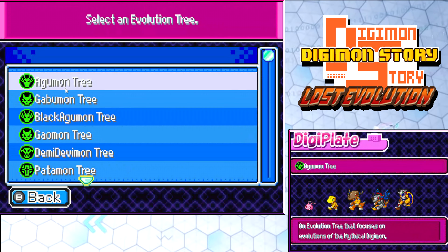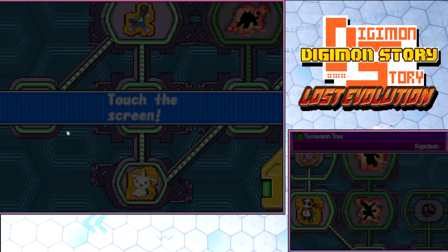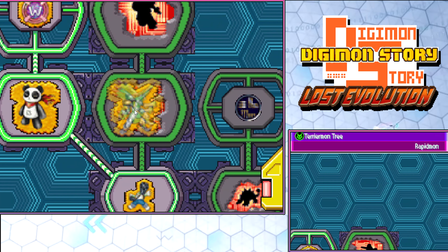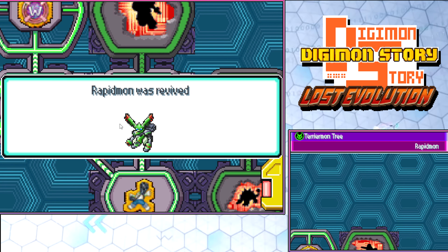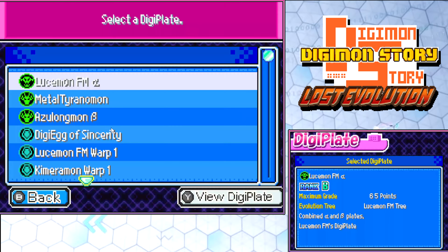The next one is Rapidmon, which we all know is for Terriermon. This is one of the things we got last episode — for the past couple episodes, this is what we've collected. Rapidmon is pretty good to get, so I'm happy I have it. If we ever go Terriermon, we got ourselves a Rapidmon. How many people in my comments actually like Terriermon? Let me know.